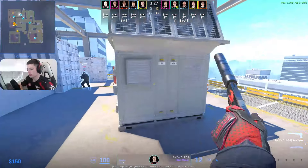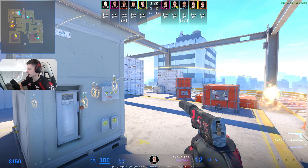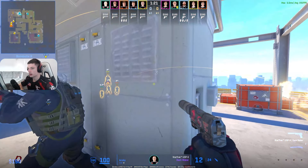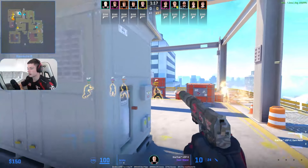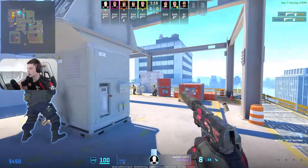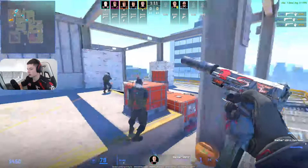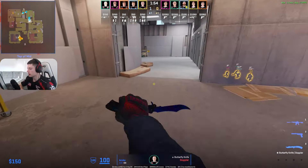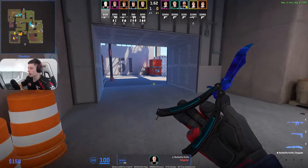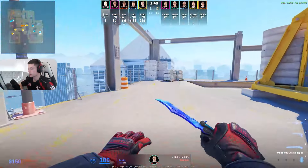Alright, so it's gonna be a B push from Spirit. Flash is coming in. Broky holding from sandbag pretty passively. Interesting how FaZe are all stacked here on electric. Let's see what Broky does in fullback — he has a spawn to pick ramp, I would assume he's gonna do it. Nope, he's not gonna be picking ramp. He's gonna be going sandbag.